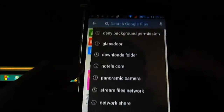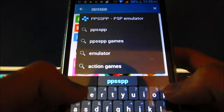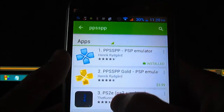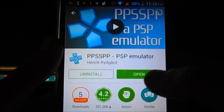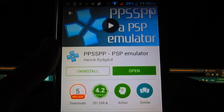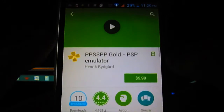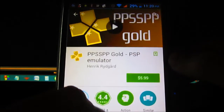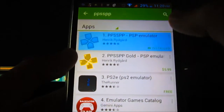You just go to the Play Store and the emulator is called PPSSPP, so you can just type that and this first option will come up. As you notice I already have it installed. There's also a gold version where you can change more advanced settings — I would recommend buying it to support the people who made it.